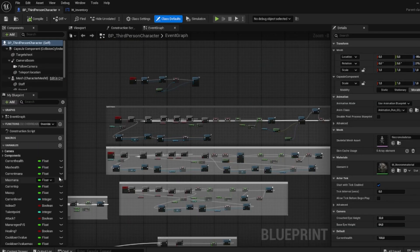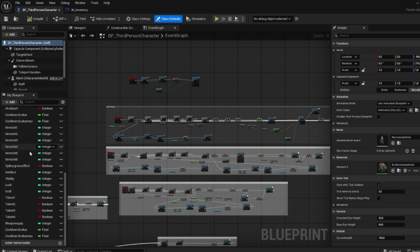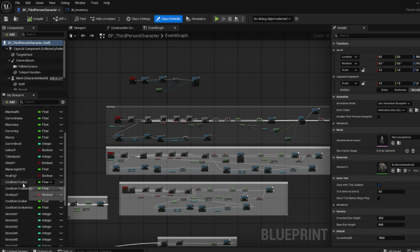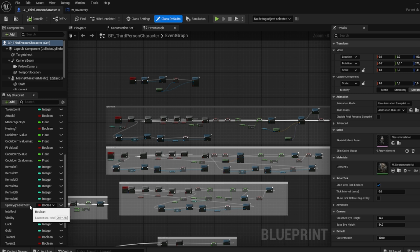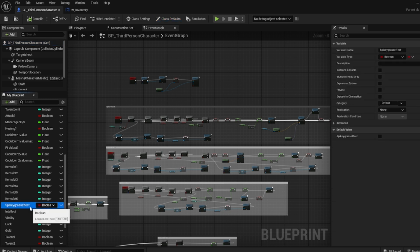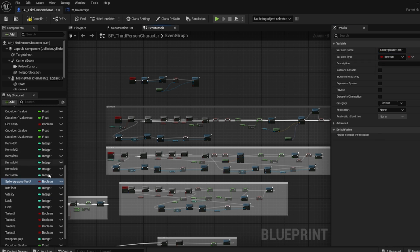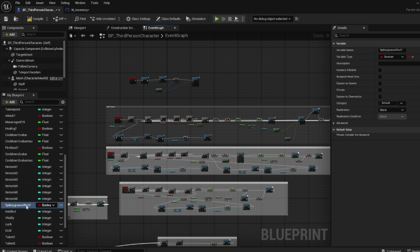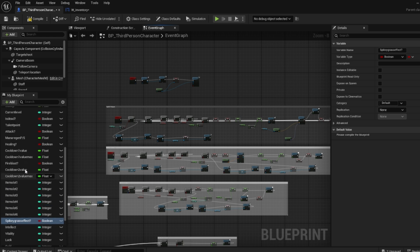Now we have a whole bunch of variables that we need to save and load. All these are actually save-and-load variables except the ones with a question mark behind them. So if it's fire blast, healing, attacking, or are we dead — those we're not saving because those are only for when you're playing in the game. The same is for the spiky grass effect, so you can put a question mark behind the spiky grass effect. That's how I always make sure to show that.